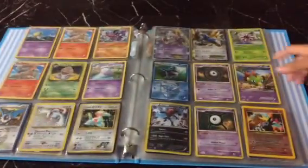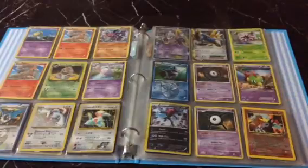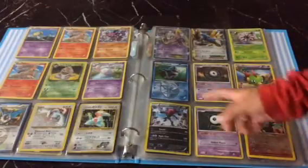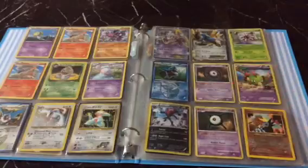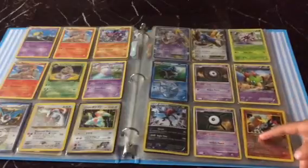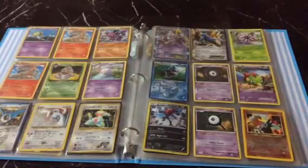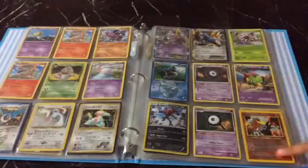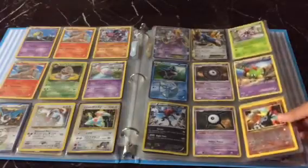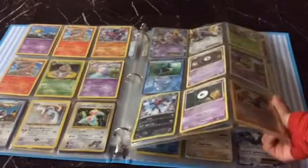You have a Hoopa EX, followed by a Cobalion EX, then you have a Fossil Pokemon Lileep, followed by a Team Plasma Sharpedo, then you have an Unknown H, then you have a Full Art Xerneas, then you have a Zoroark, followed by an Unknown X level 11. The Unknown H was level 12. Then you have Legendary Pokemon Entei — a really rare Pokemon card.